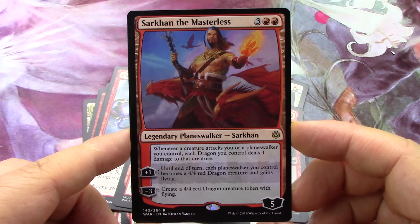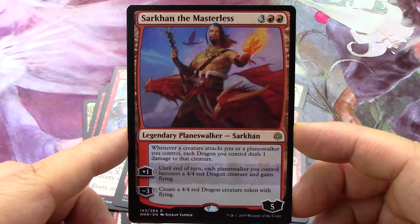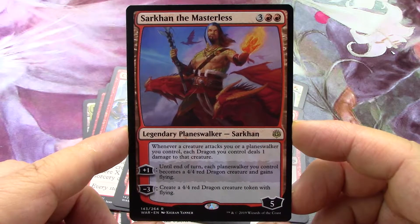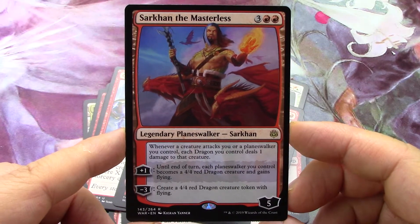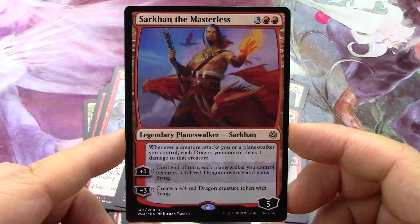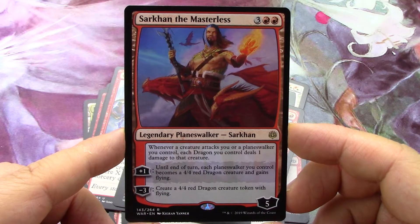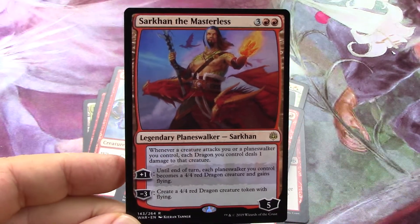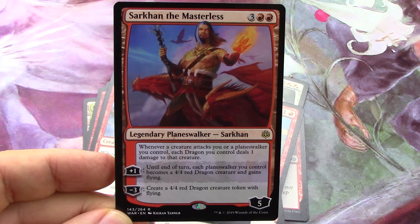It's not even a strong planeswalker but I don't think we have enough dragons. If this card had been issued in, say, the core set after the Khans of Tarkir block, that's just my opinion. Each planeswalker you control becomes a 4/4 red dragon creature and gains flying - that's really nice. And then minus three creating a 4/4 flyer - nothing to laugh about. I'm going to stop right there and do the green one in a separate video.